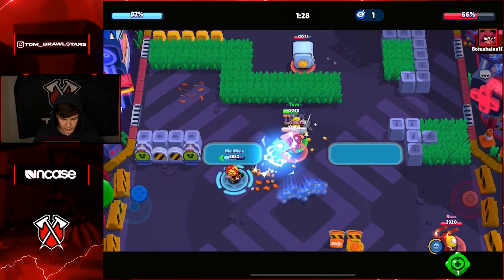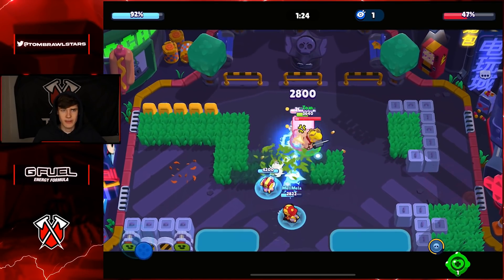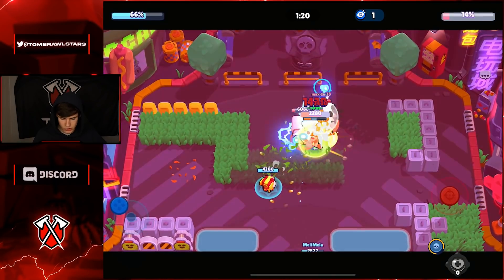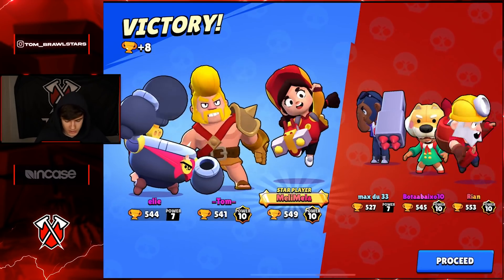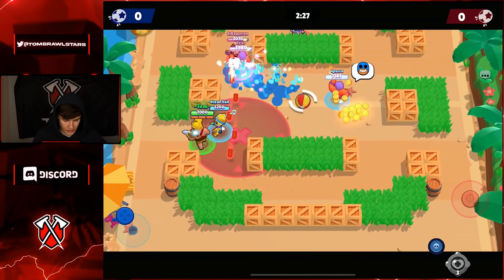Instead we're just gonna run straight through mid. Brock is never gonna be able to deal enough damage to kill me. We missed that first ult but Brock literally never gonna be able to kill us. Jesse has got a turret on the safe and it looks like it's gonna be GG. We do finish that pretty comfortably. Let's jump into some Brawl Ball games.